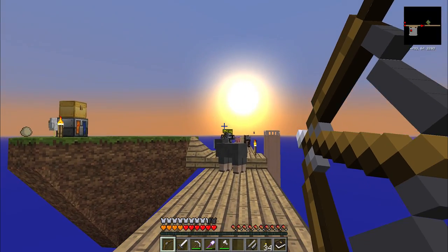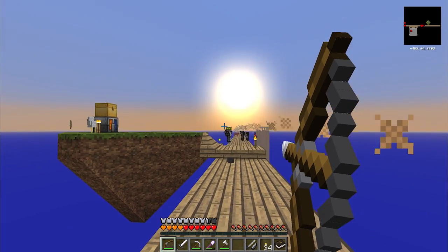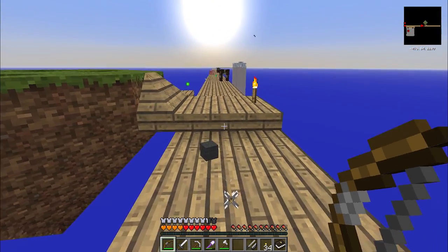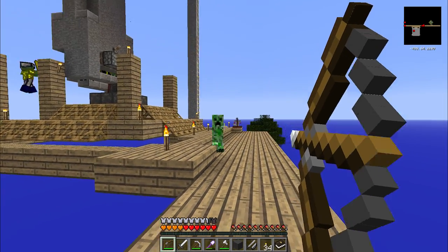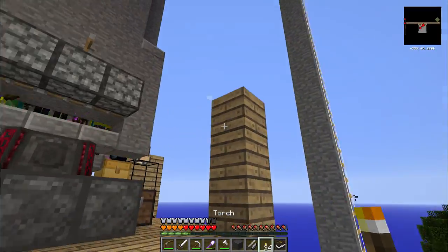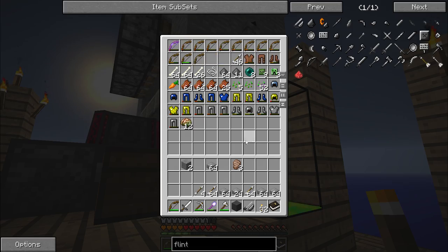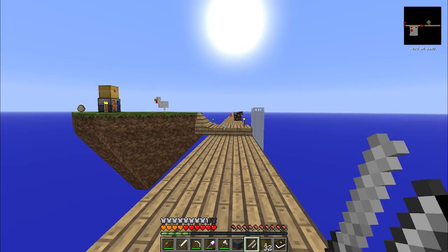What are you doing there, skeleton? I bet I can take him from here. Missed - and down he goes. Get my arrow back. Hello creeper - how'd you get here? He must have spawned right on top of there. Let's grab myself another stack or two of arrows, just in case there's any ghasts. Definitely don't want to run out of ammunition. Alright folks, let's go see what's in the nether.